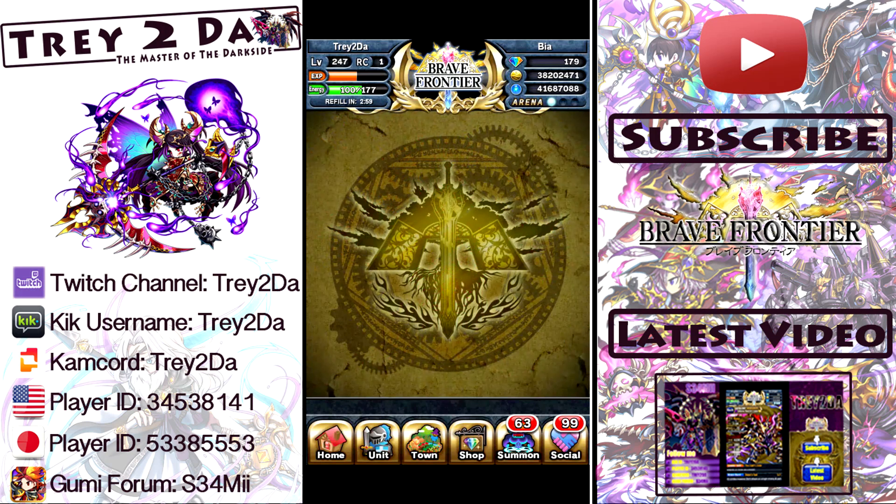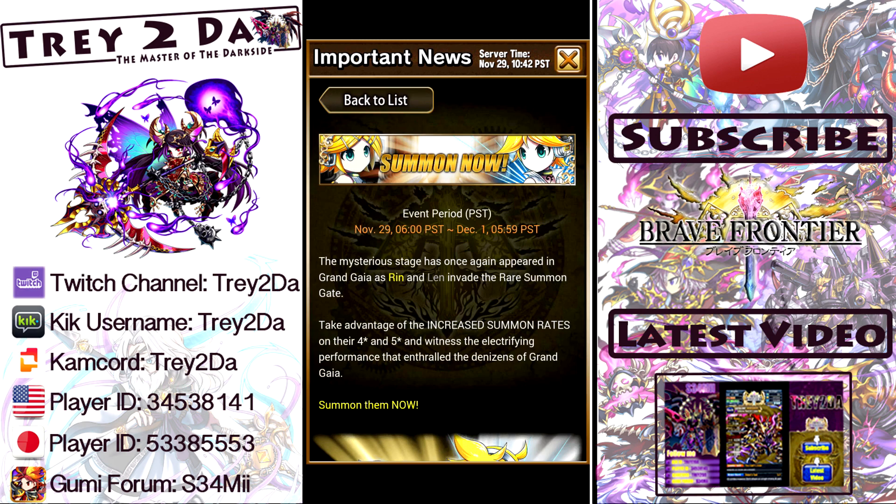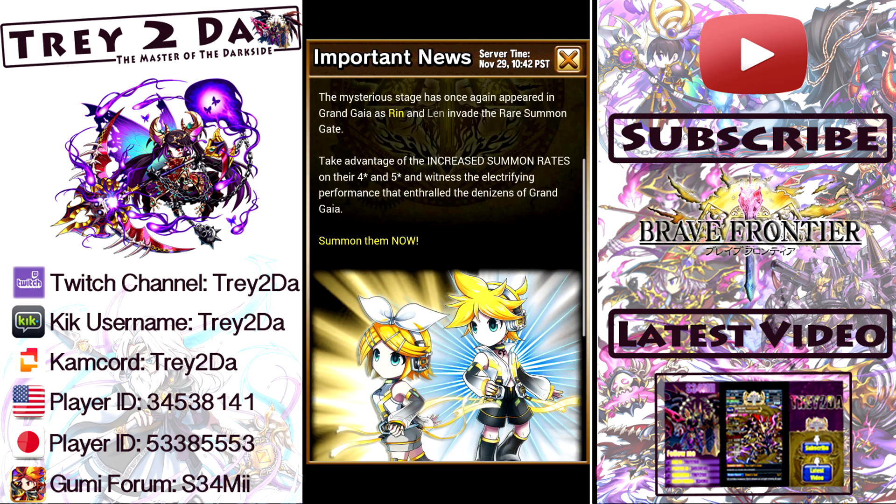What's up guys, Trey coming back at your screen by means of the world wide web. Looks like we got some new units in the rare summon gate - we got Ren and Lin in the rare summon gate, so we probably want to get them while the rates are up.